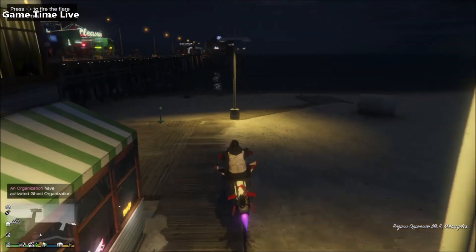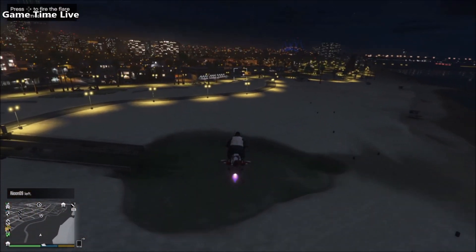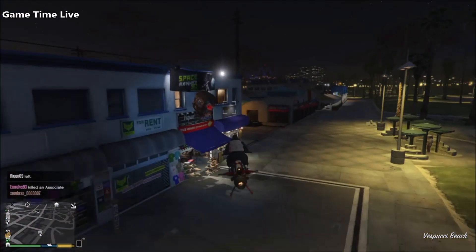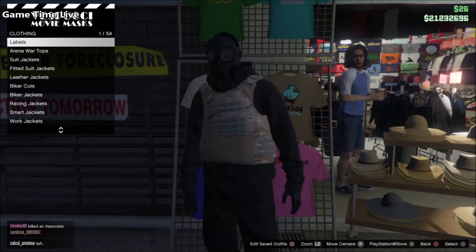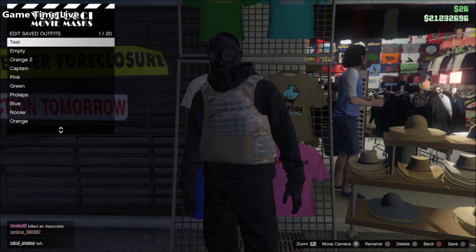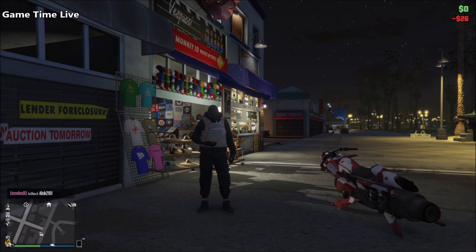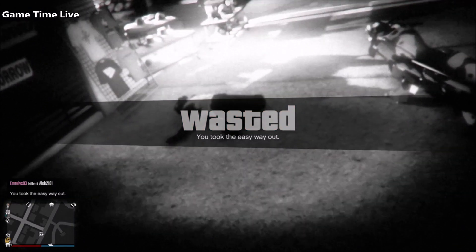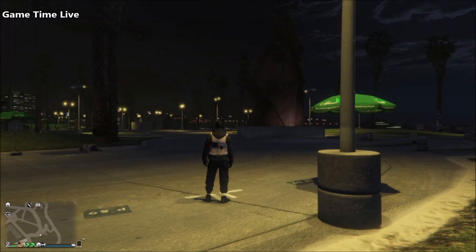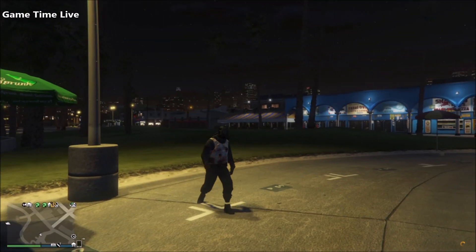Now all that's left for you to do is go back over to the clothing store and simply resave it on the same outfit slot. A quick reminder while you are saving it: I suggest you save this on slot number one or slot number twenty, because that's going to make it a little bit easier later on for merging. Once you have that saved, simply kill yourself and you will respawn covered in blood. For the next step, just reapply the same outfit to get the save icon, and then you're ready to do the glitch.